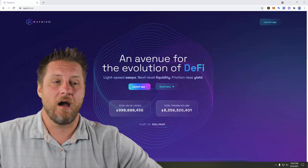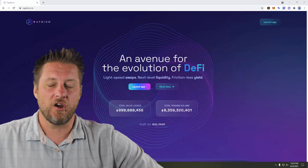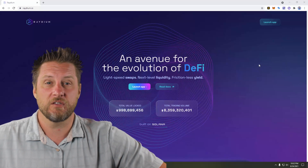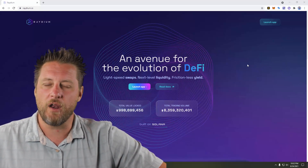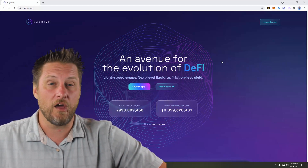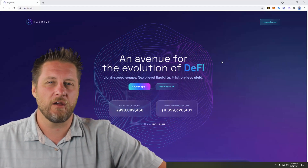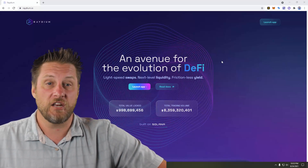So here I am on Raydium.io, and I'm going to start by doing a swap to get some Raydium tokens, because that's what I need to stake in order to get opportunities in some of these pools. Sometimes the pools require 50 Raydium, sometimes 100. The pool I'm interested in — the Star Atlas one — is a minimum of 100 to get a ticket. So I'm going to go ahead and stake enough Raydium to get a shot at this.